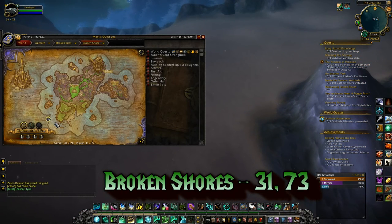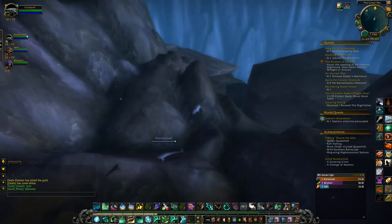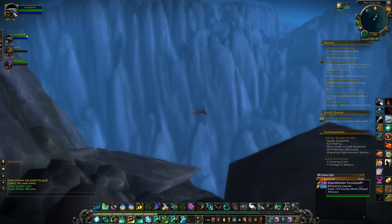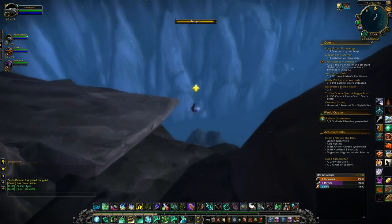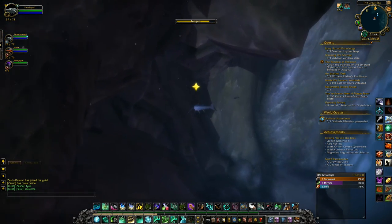The next orb is in the Broken Shore in the ocean. Make your way to the coordinates 31, 73 and follow the path shown to find the entrance to the cave. It helps if you have an underwater breathing potion so that you don't drown, and if you're not fast or don't have a fast swimming mount you might want to have some health potions on hand for fatigue. Just swim along until you find the opening in the wall.